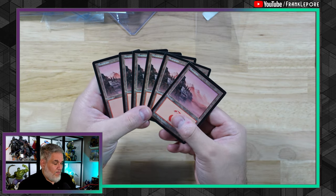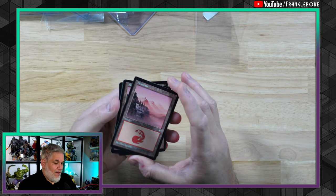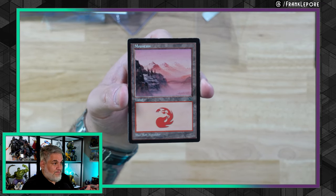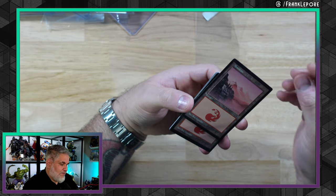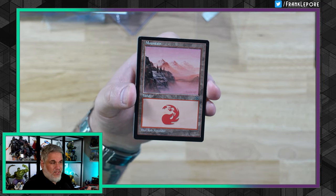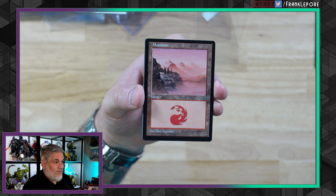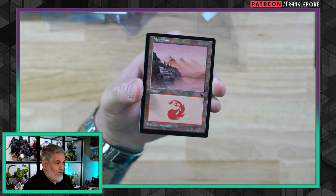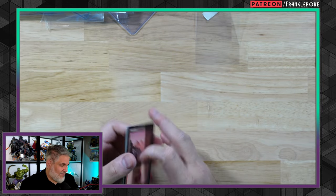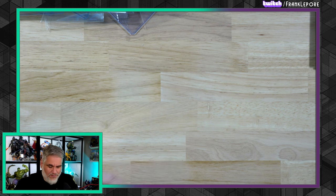I picked these up for my Premodern deck — remember, I showed you guys the Premodern swamps I was using, the Portal swamps. These are Portal Second Age mountains, and this is literally one of my favorite mountains of all time. I'm not 100% sure I'm going to use it for Premodern because I already use this same mountain for my Vintage Cube. But it's been really hard to find a mountain I like better. The color is perfect, the landscape is perfect — it's Rob Alexander, one of the best Magic land artists ever, next to John Avon.